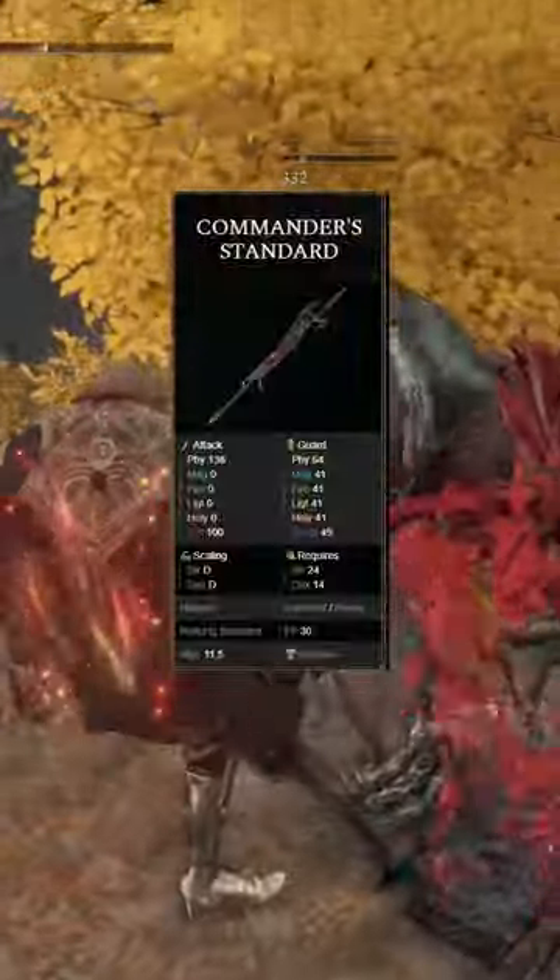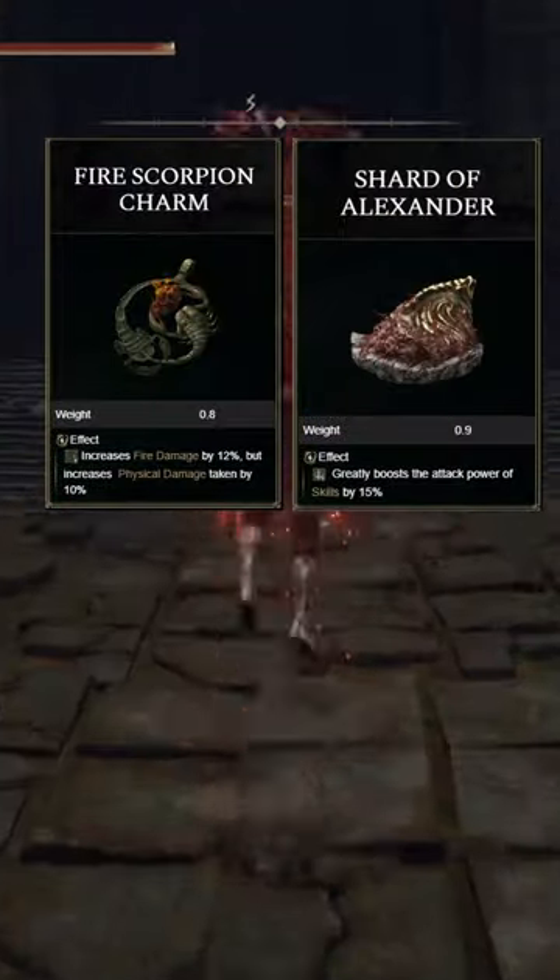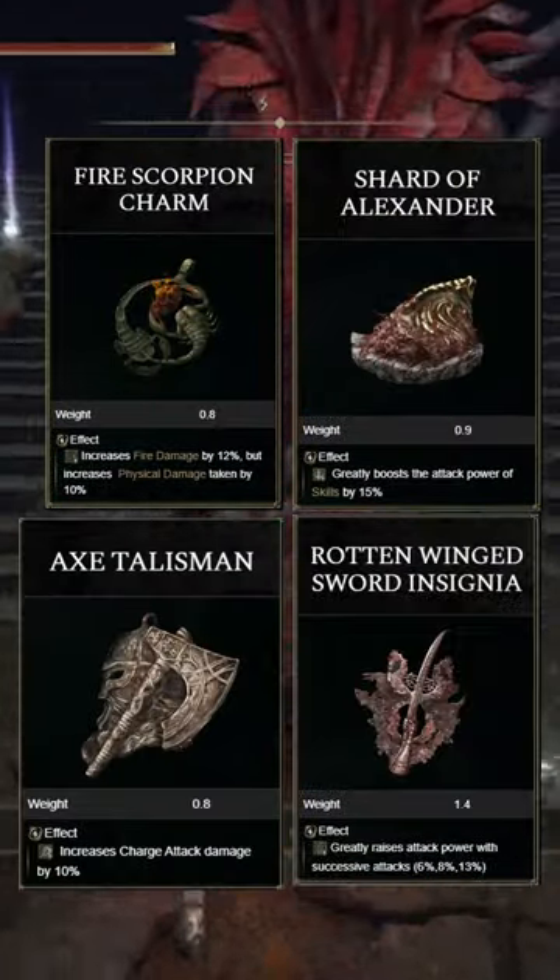For buffs, you're going to use Commander Standard and Flame Grant Me Strength. For your Talismans, you're going to be using the Fire Scorpion Charm, the Shard of Alexander, the Axe Talisman, and the Rotten Wing Sword Insignia.